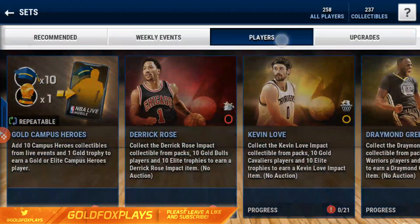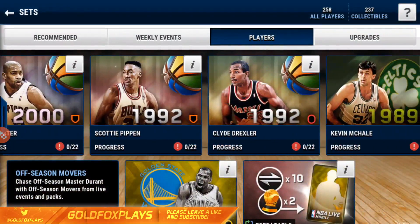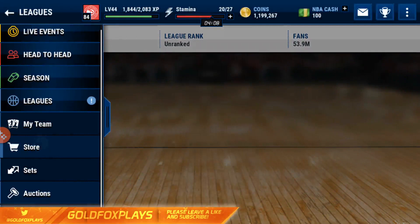If you don't know what legends are, go to Set, then go to Players, and you can see all the legends — Dennis Rodman, Kevin Johnson, Vince Carter, Scottie Pippen, Clyde Drexler, Kevin McHale, all these players. If we get any legend I will get so hype, I'll be so crazy.